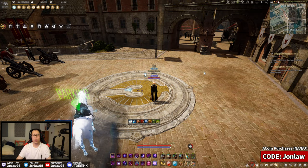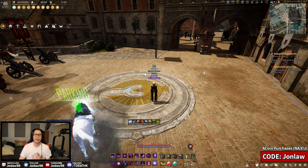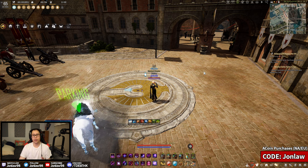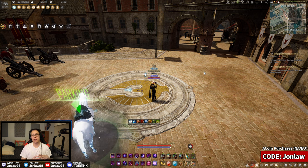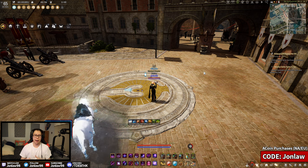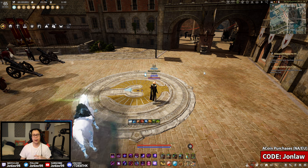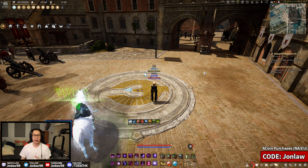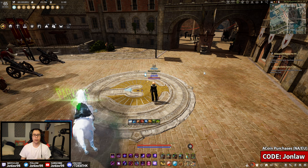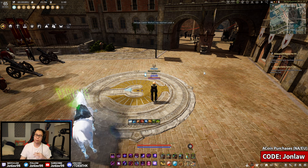Welcome back to more Black Desert, my name is John. Today we got some news on new crystals coming to the game in the near future — basically an upgraded version of an Elcario. As you know, Elcarios give 12 accuracy with 10 ignore resistances, and the upgraded one is going to be 20 accuracy. So if you have two of them, that's a total of 16 extra accuracy, which is pretty huge.